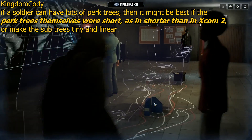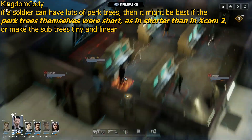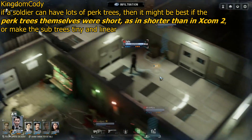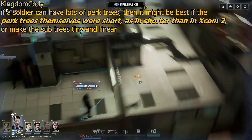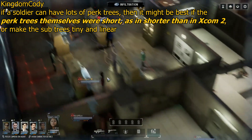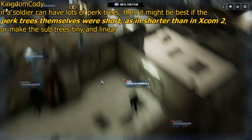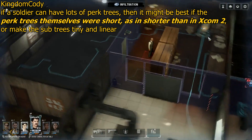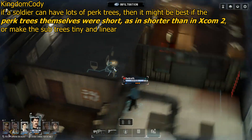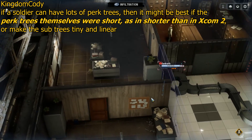Kingdom Cody — also known as Amateurish Author — asks: if a soldier has lots of perk trees, might it be best if the perk trees themselves were short? It depends. The soldier's class perk tree will be pretty much like Long War — that many tiers with that many options. The extra perk trees, like Psy, Mutations, or Pets, really depend. For Psy there might only be one tree, in which case it would need to be a big tree comparable to a soldier class. Whereas Mutations has lots of trees, so each will be much smaller — same for Animals.